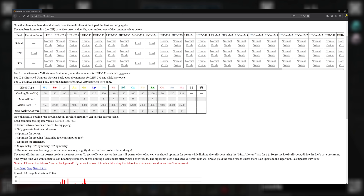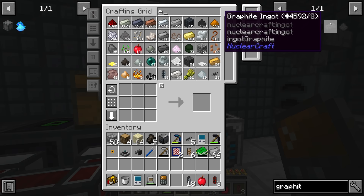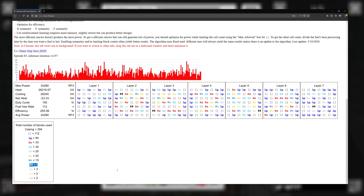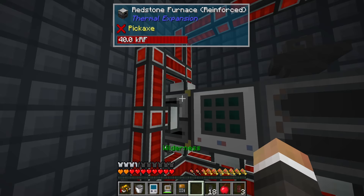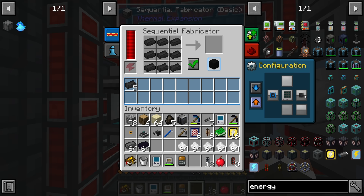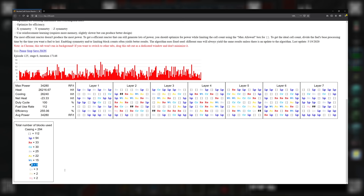Chat points out that the double hash symbol in the reactor design is not an empty block - it's a moderator block. Hovering over it confirms: this one is 'moderator.' A moderator block - specifically the graphite block, the fission reactor moderator - is something we actually do have. I'm going to disable the output on the graphite system for now so it starts building graphite blocks, since the website is recommending at least five graphite blocks in the design.